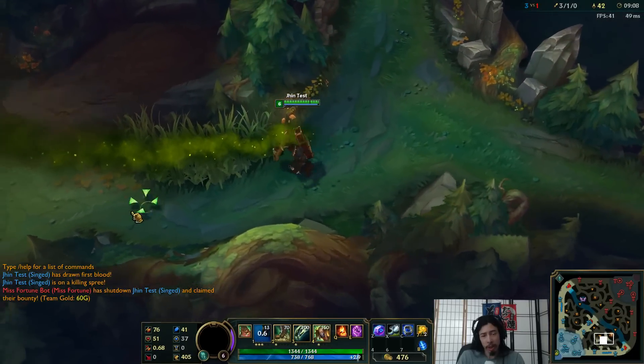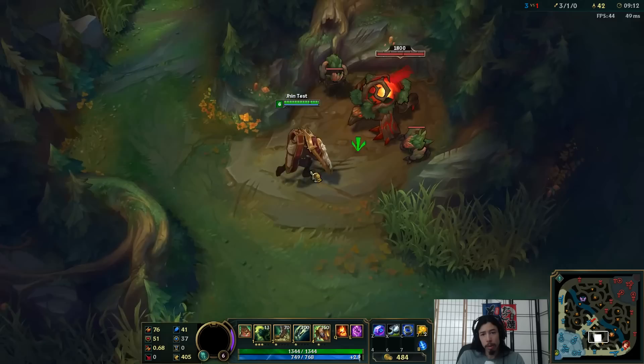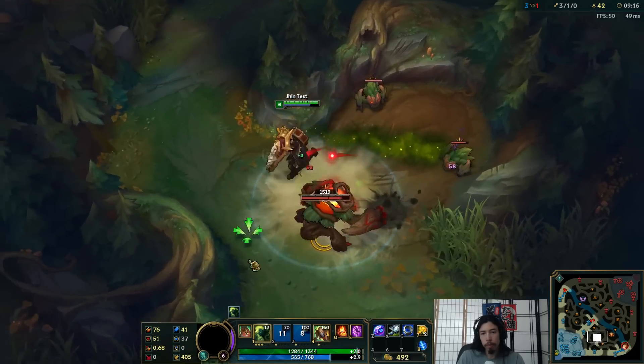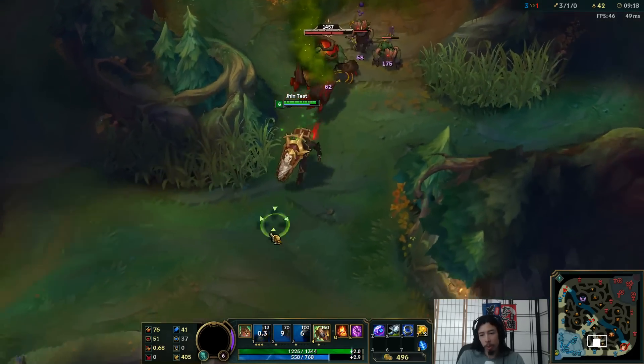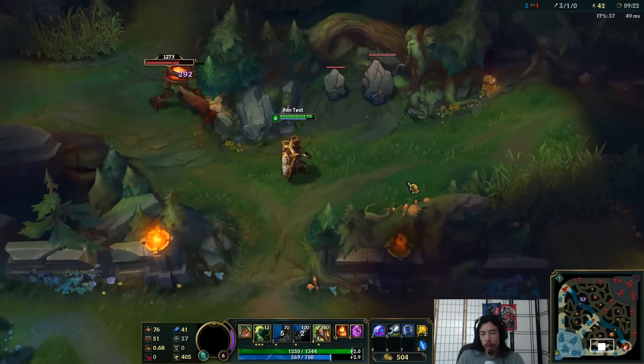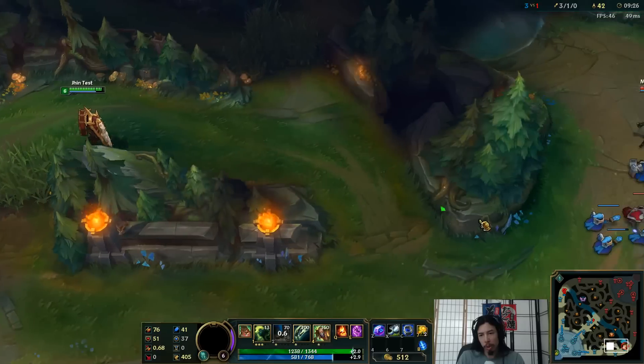Poison Trail. Of course, it's a 750 RP skin, you're not really going to get new particle effects. So that's the toss into the root thing. And why don't we use our ult to run up to Miss Fortune, and then we'll just throw her around.